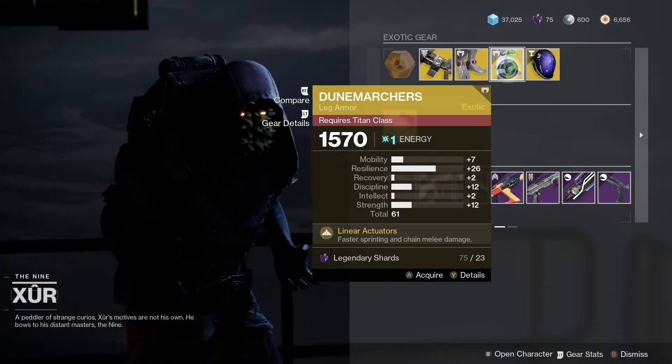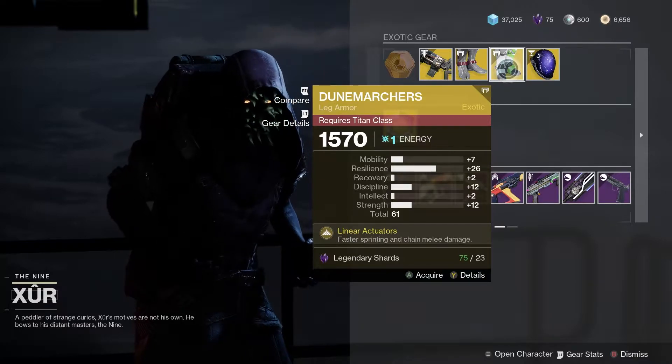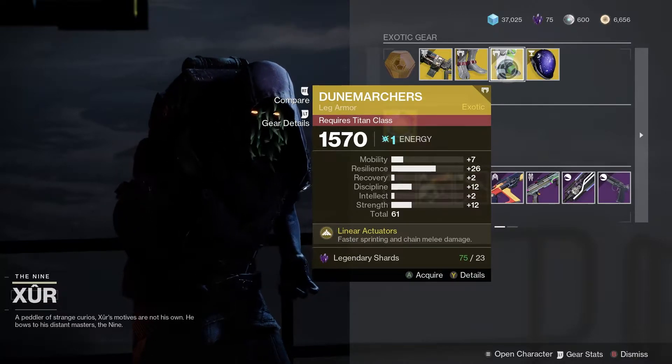For the Titans we've got the Dune Marchers. Really good resilience — plus 26. A 61 roll overall.